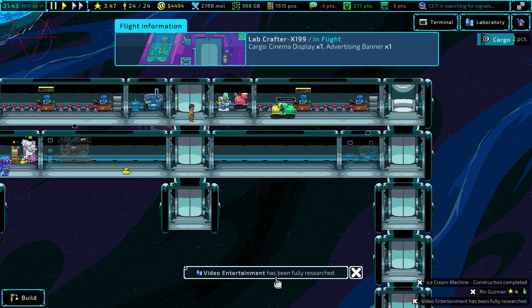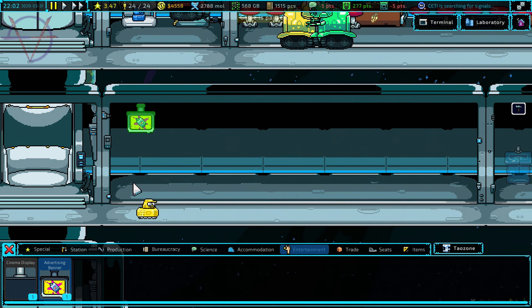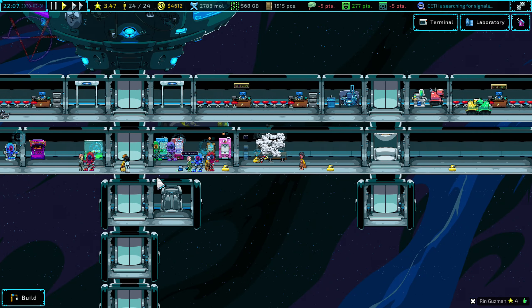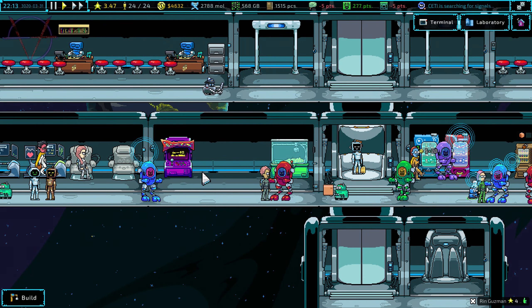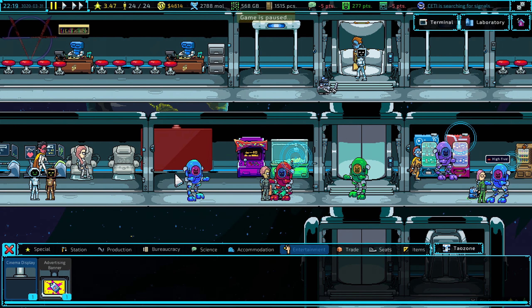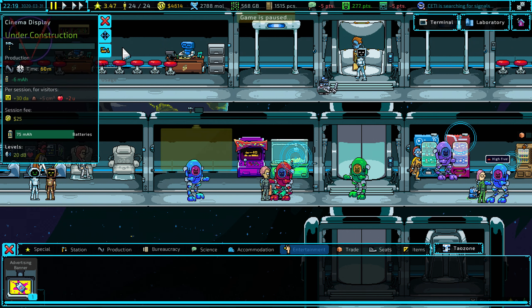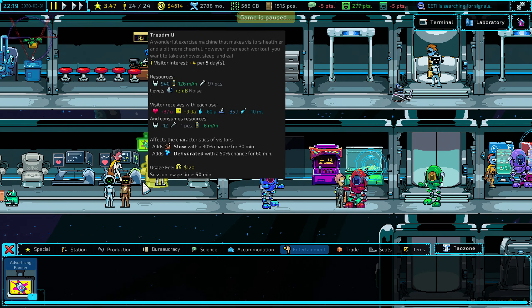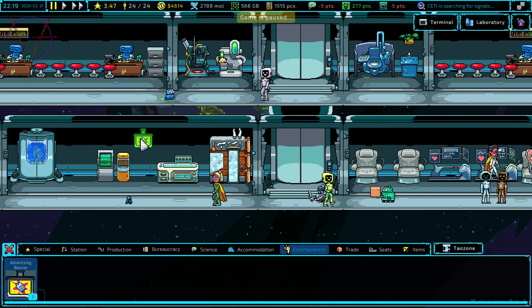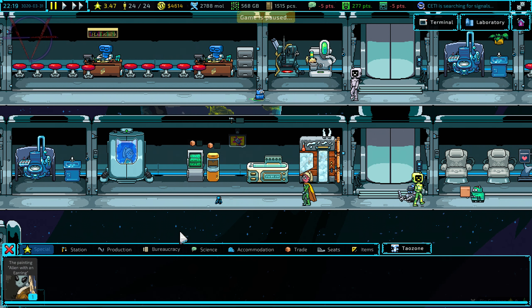Video entertainment has been fully researched. What do we get? Advertising banner and cinema display. But this is the food area — so let's put the cinema display here. It's a bit weird but advertising banners can be put behind the chairs. Nice! Watching ads while you're in the hot tub.